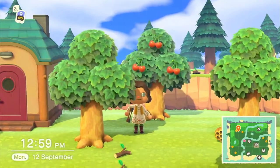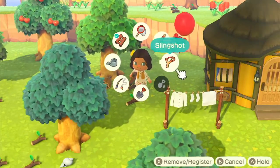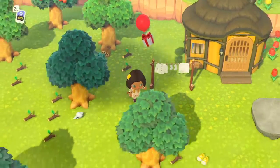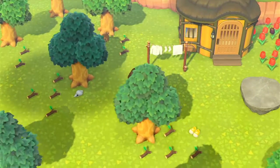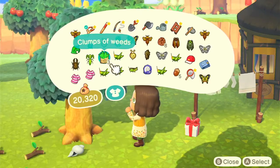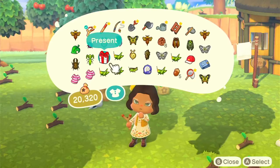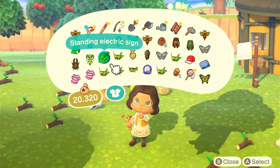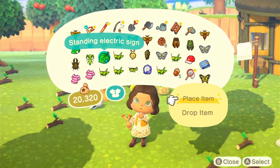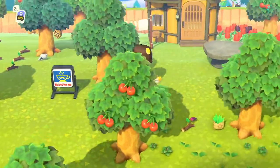I hear something... there it is! Back to the balloon! Thank you — amazing. Let's see what I can swap with the balloon. Let's swap the clump of weeds for the present! And it is... a standing electric sign. Ooh! Oh, cute! That's really cute. I like it.